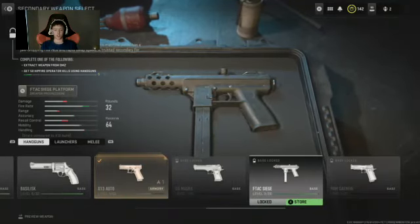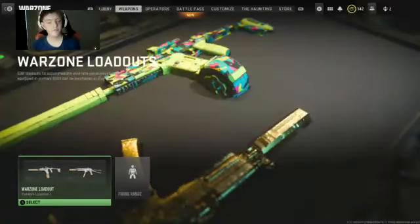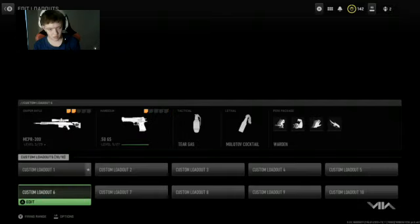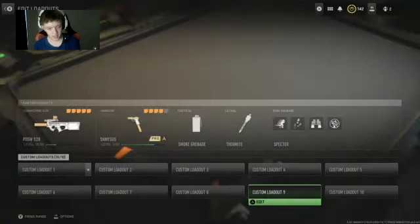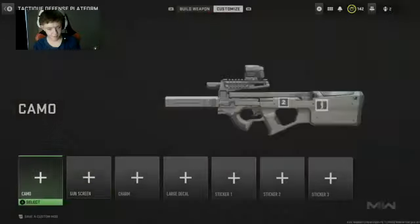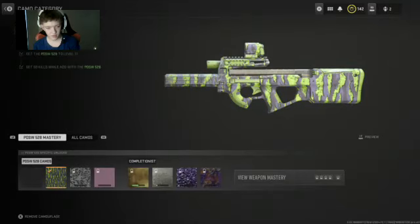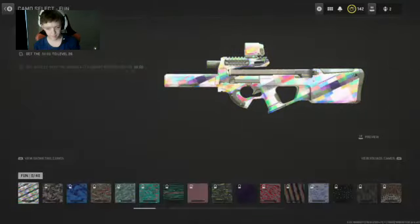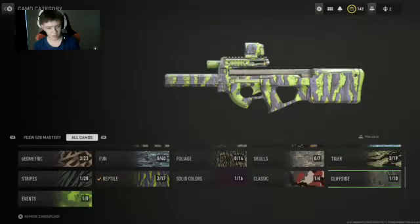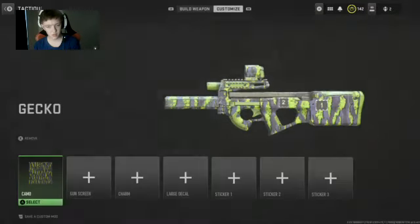I almost got the F-Tag Siege, which I ain't gonna use. So I made a new weapon loadout because I'm dead sick and tired of all the other guns. I'm gonna put some coloring on that — oh, that's fire. I'll grab the purple one. The one I had on it before was kind of clear.